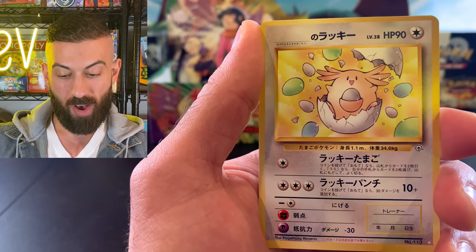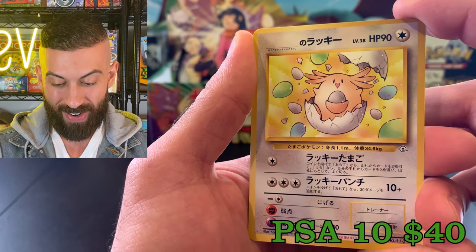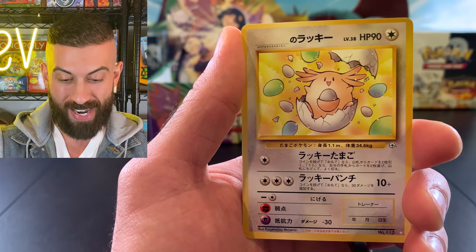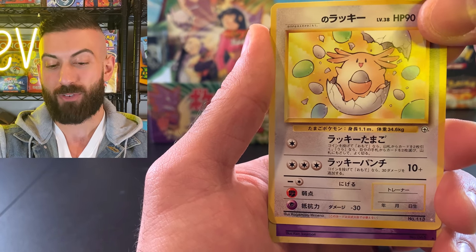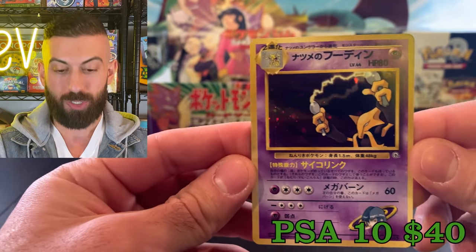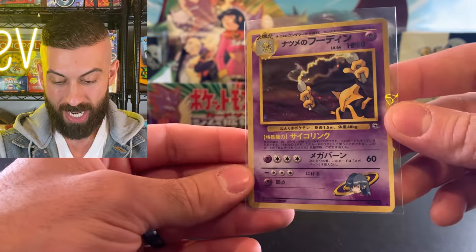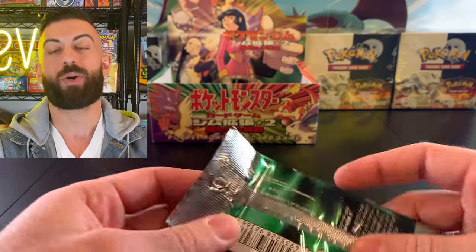We got a Rocket's Minion trainer card, a Machop - and coming up, we got another banned card: the No Trainer Chansey. That is really cool - we only pulled one of those so far, so getting another one is awesome. For the rare holo - is it going to be a Gengar? Oh, Alakazam - not bad! That is still a really cool artwork. Sabrina's Alakazam to start it off.